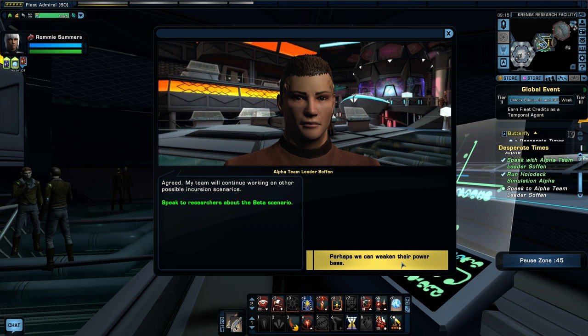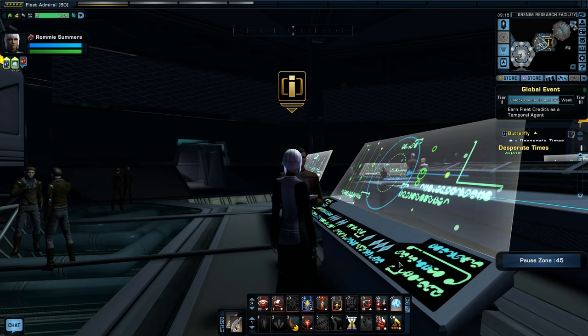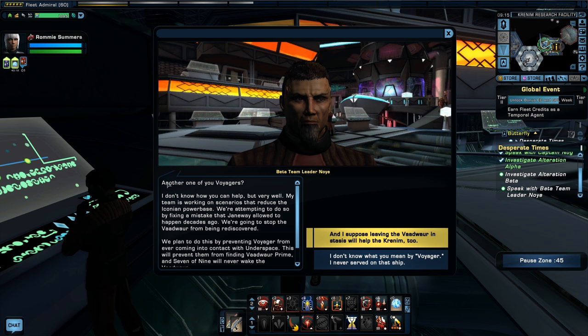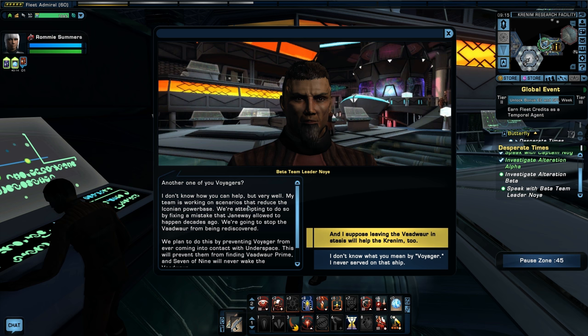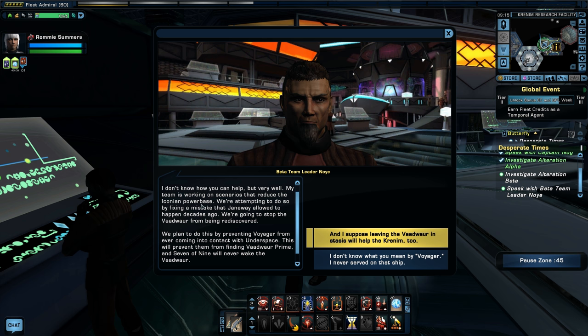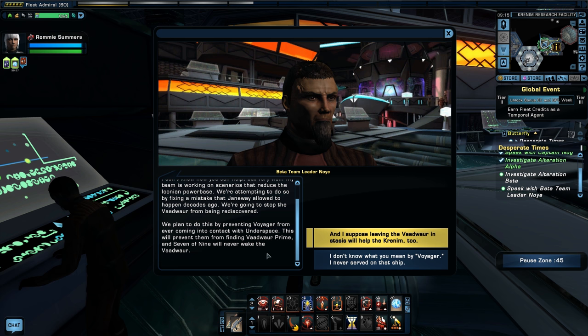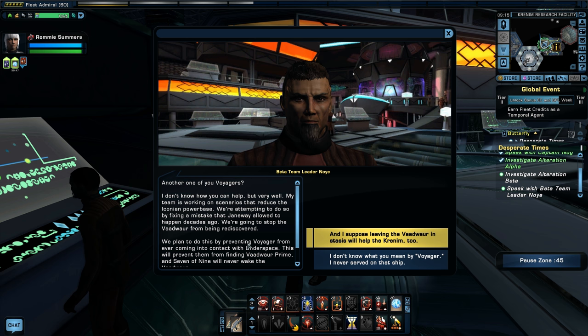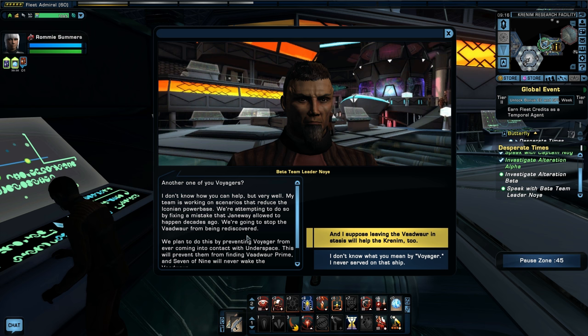Agreed — the team will continue working on other possible incursion scenarios. Let's talk to somebody else — Noi. Another one of you voyagers? My team is working on scenarios that reduce the Iconian power base. We're attempting to do so by fixing a mistake that Janeway allowed to happen decades ago — we're going to stop the Vaudwar from being rediscovered by preventing Voyager from ever coming into contact with Underspace. This will prevent them from finding Vaudwar Prime and Seven of Nine will never wake the Vaudwar. But that doesn't take away their Solanae and Alachi power base — those two are their main power base. The Vaudwar just did some jobs for them in the Delta Quadrant which we ultimately defeated. It's the Solanae and the Alachi we need to take out.